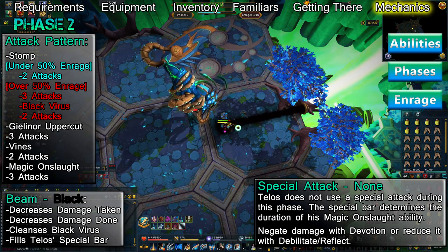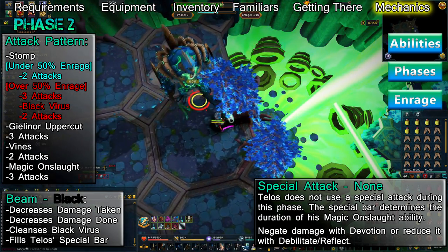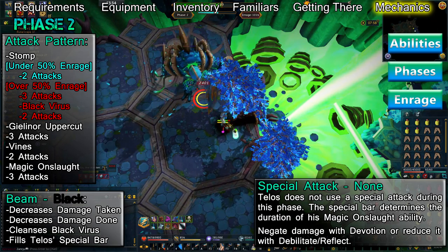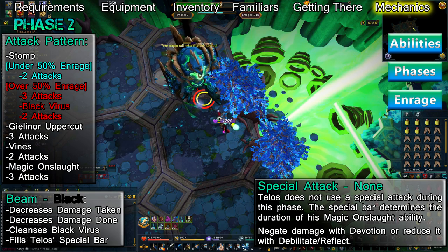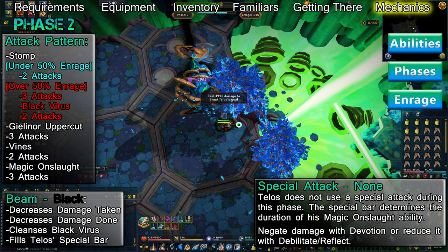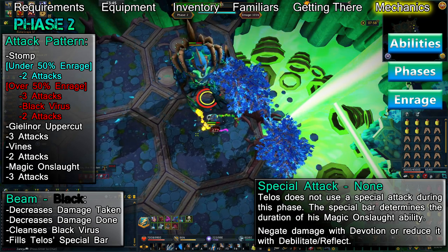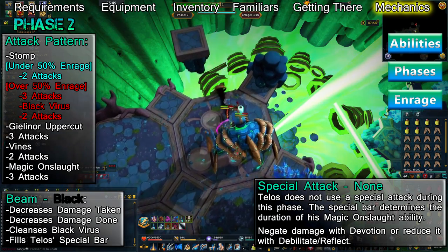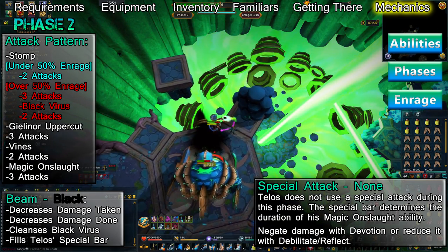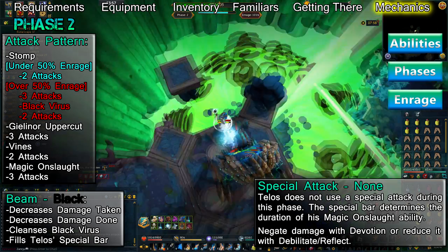Both attack patterns are extremely similar, with the main difference being that at 50% enrage, Telos begins using the Anima Virus ability, which places itself between Stomp and Gielinor Uppercut. Below 50%, he'll use a Stomp followed by two attacks, then a Gielinor Uppercut. After this, he'll use three attacks and then Tentacle Grip. Once you break free, he'll do three more attacks, then use a Magical Onslaught. After his special bar is fully depleted, he'll hit you with three more attacks, then begin the cycle all over again.